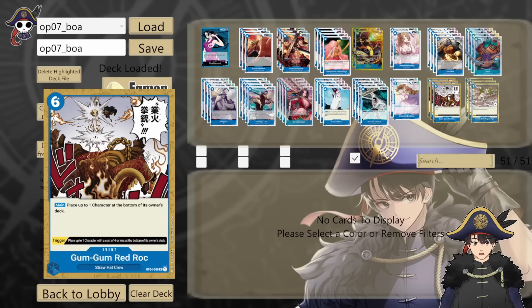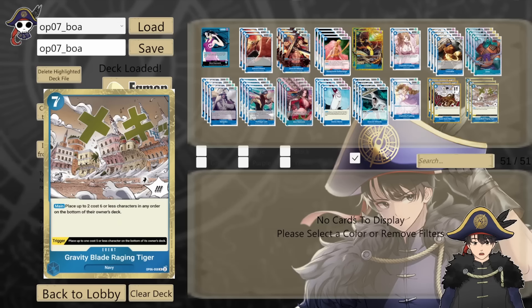3 copies of OP06 Gravity Blade Raging Tiger — a 7 cost event that lets you place 2 characters of 6 cost or less to the bottom of their owner's deck. This synergizes with your leader ability and is a good equalizing tool getting rid of 2 bodies in the mid-game. It's especially devastating against decks like Red Purple Law, enemy Boa Hancocks, and Bonnie — getting rid of like a Urouge and a Cavendish. It also has a trigger that lets you bottom deck a 5 cost. A little more clunky to fit into your 10-don turns, but provides great tempo in the mid to late game.